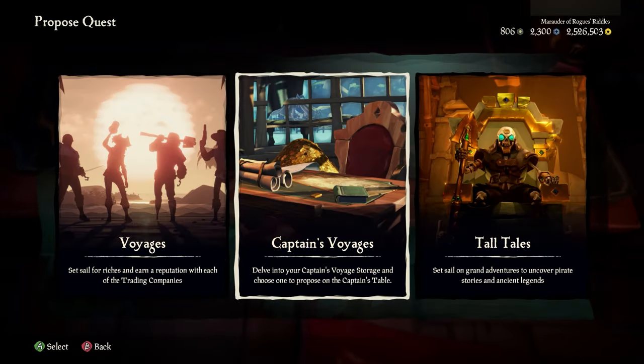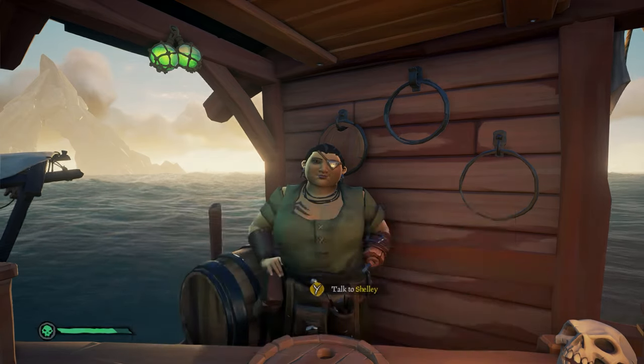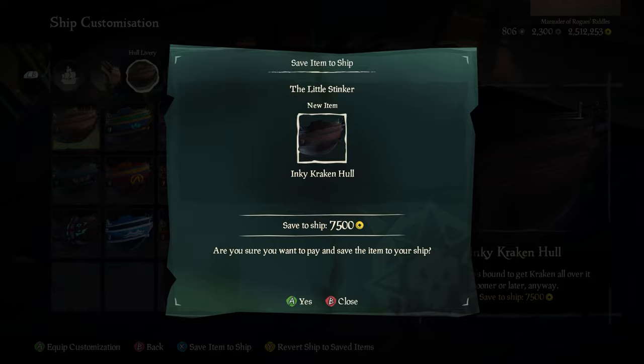These voyages will be placed on a shelf on your ship once you've acquired them. Then you can go to the captain's table and select which ones you want to begin. The shipwright will also restore your ship back to its former glory, and you can use the ship customization chest to save cosmetics to your ship for a fee.